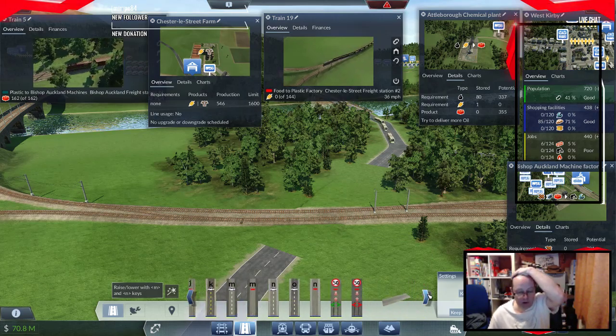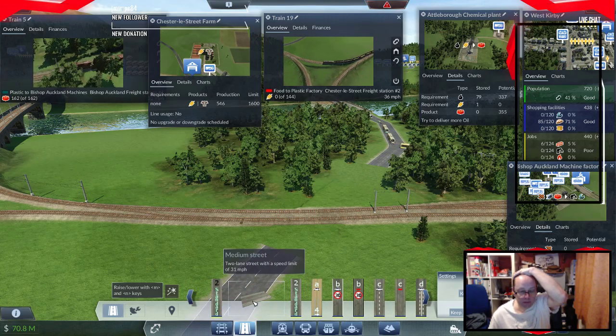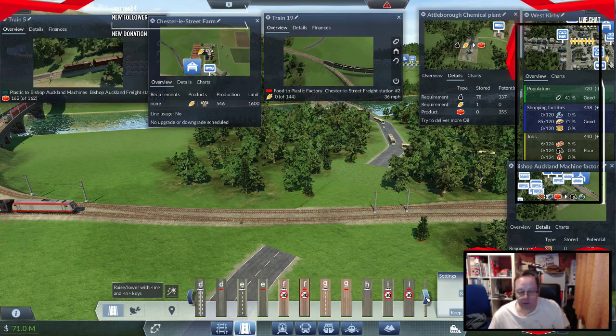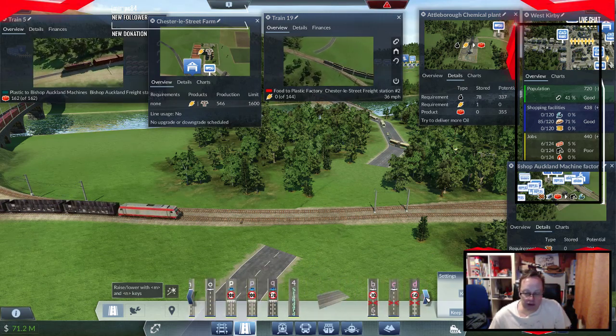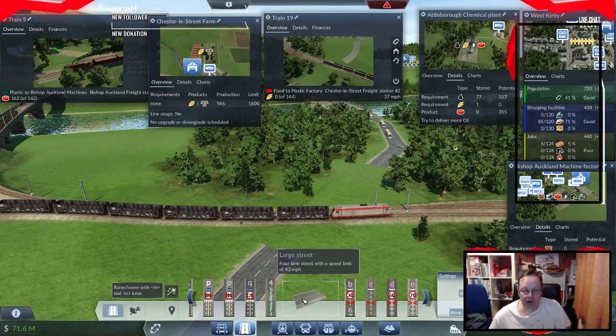If you're adding mods, don't add roads whatever you do — look at this lot, I mean what is that? What's this one? I mean, I want to know what it is that I'm trying to connect together. What are you — four lane with a speed limit of 43? It's definitely not four lane, is it.